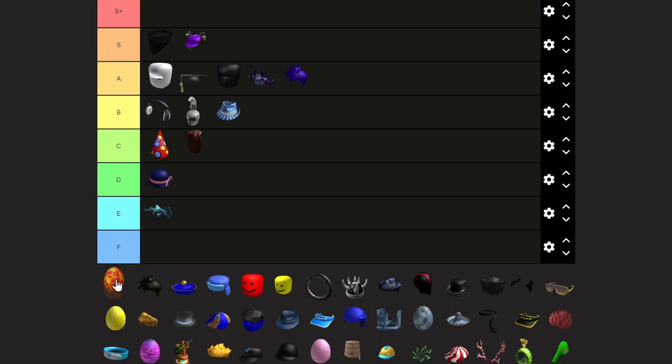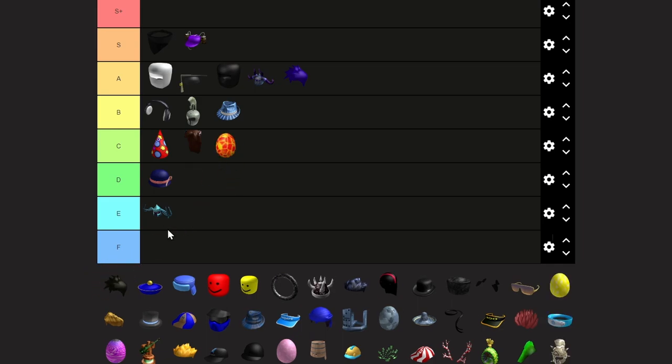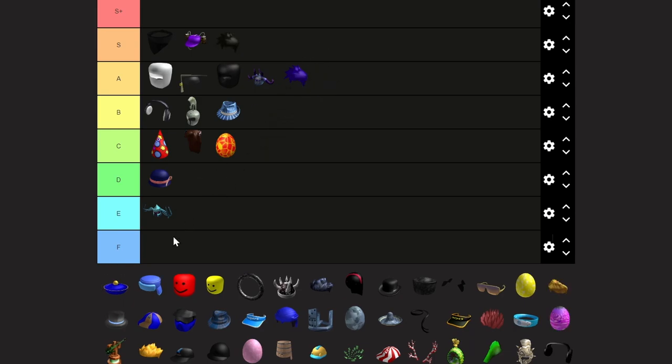This egg — C tier. This black hair, this is such a classic. I'm going to have to do an S tier for this. You are definitely one of the classic Roblox items here.